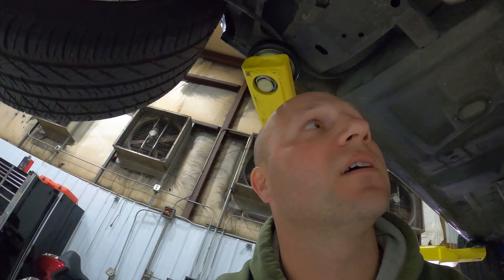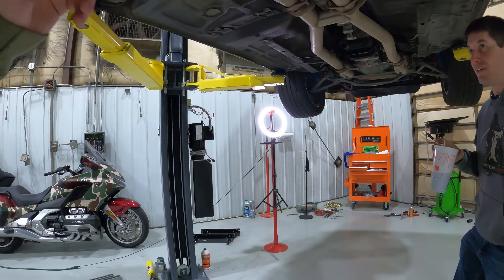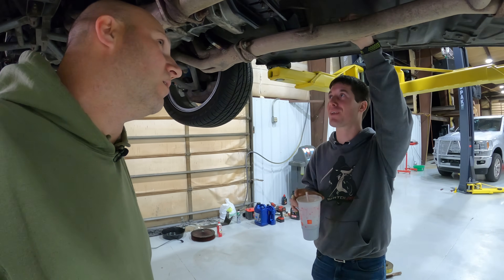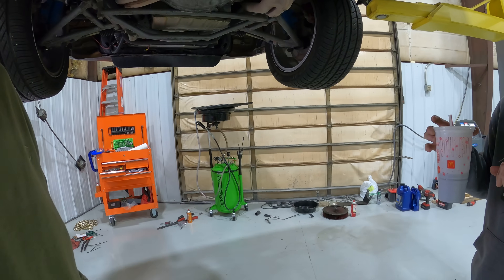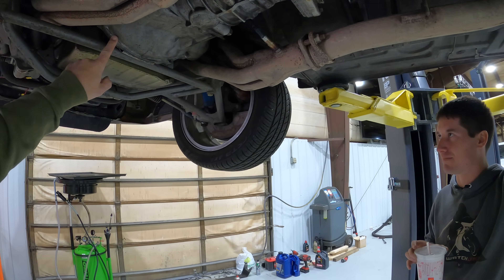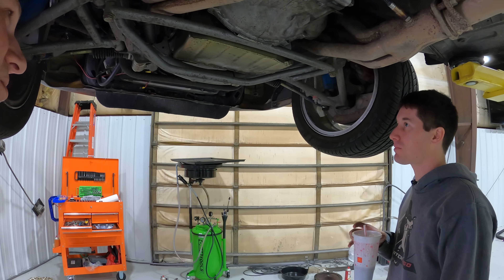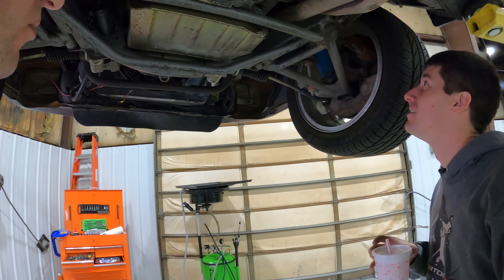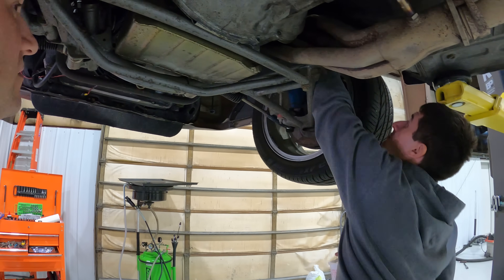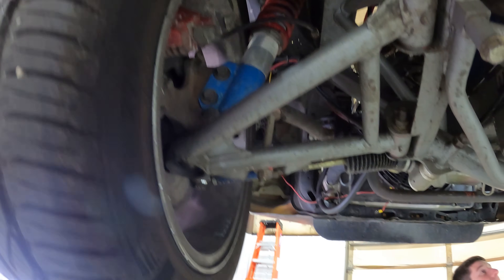Already got big tires, disc brakes, 3.73 posi, 31-spline axles, upgraded driveshaft, yokes, and transmission. There's also a Fidanza aluminum flywheel — lightweight, which I hate as soon as I put it in because you lose all that inertia. When you have a sticky clutch it turns into an on-off switch, so you have to send it when you're driving. I can't get out of a stoplight without spinning the tire at least a couple times. There's a wire hanging in the strut that needs a zip tie — this has become a zip tie machine. It's a half-track car, so that happens.